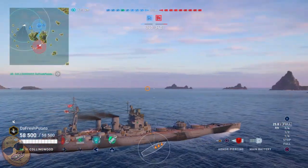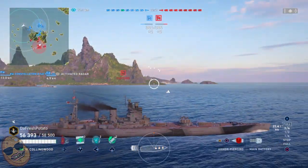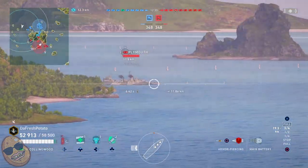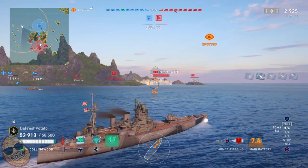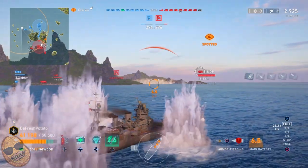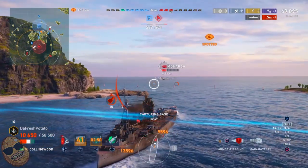Let's look at some examples. Here we are on Two Brothers. The Plymouth is going to appear and then pop its smoke — broadside. But one of our friendly cruisers popped a radar, so the Plymouth will be spotted. We have the Plymouth in our sights, broadside. We finally lock on, take the shot, and we get two overpens. We pop the reload booster, knowing he's going to pull forward, take another shot — and we only landed one shell. One shell. That's basically the theme with the Collingwood when I play it.